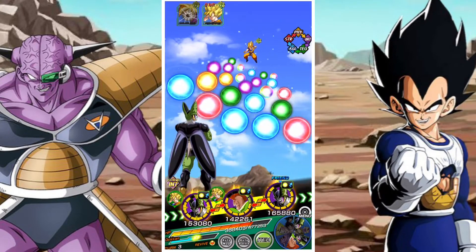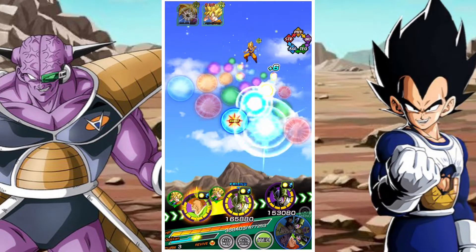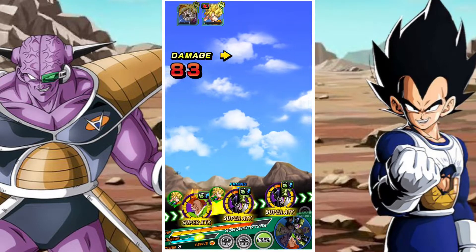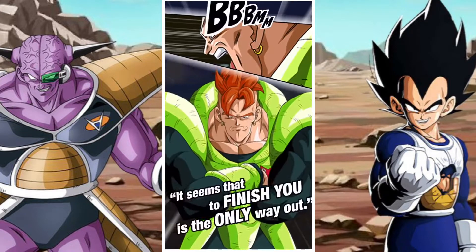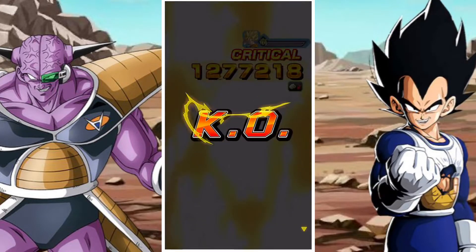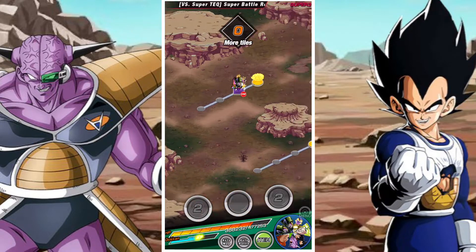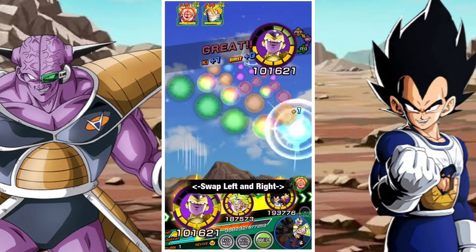Everything is going really well. There are decent options for an Extreme INT team — you don't have to run this exact setup. You could run double Broly leads, or the Third Form Frieza who's also really solid. There are plenty of decent Extreme INT options including LR Bojack as well. I found this team ran as smoothly as I wanted, with no hitches. Once the rotations were set up it was pretty straightforward.